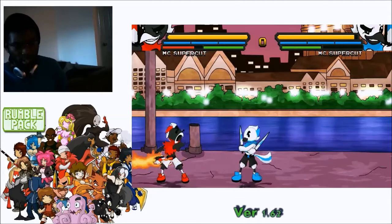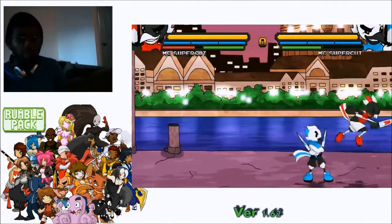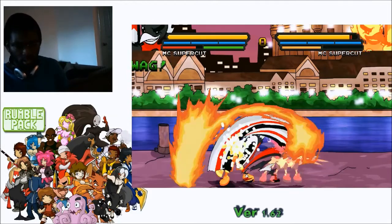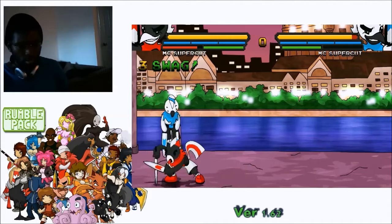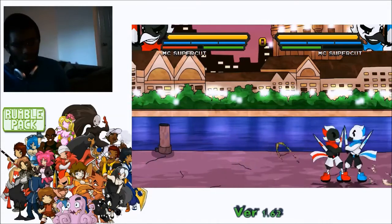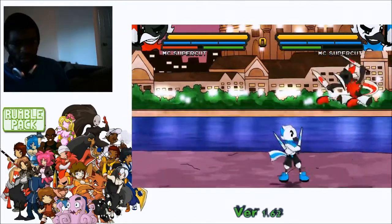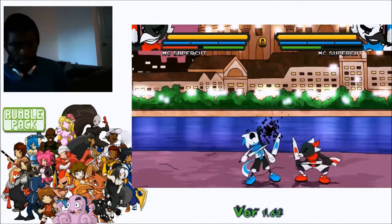Another mix-up option is his overhead — if you hold it you can go straight into super. For a different approach, the funky low EX move goes mid then low: they can block the high but the low is harder to block. Those are some of his core mix-ups, and he has additional options through double jumps and B normals, though those are a bit harder to execute.